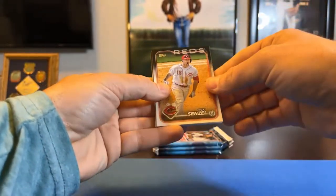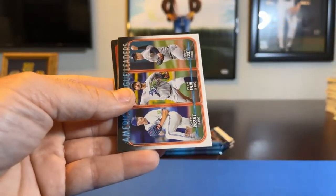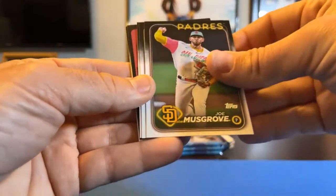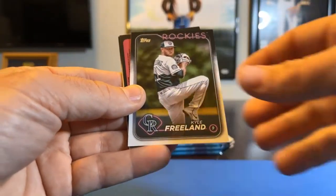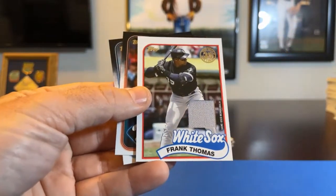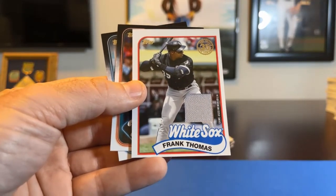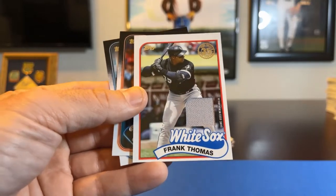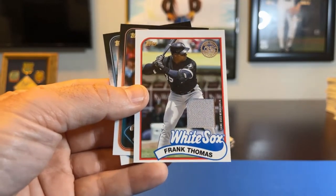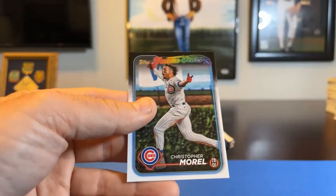Four packs left. Oh, looks like maybe our hit in this pack! Nick Senzel, Seiya Suzuki, Anthony Rizzo. AL wins leaders Chris Bassett — Blue Jays gets that one. Joe Musgrove, Colton Cowser rookie, Kyle Freeland — and looks like our hit! It's a pretty cool one, although it looks kind of miscut, definitely off-center. Frank Thomas game-used jersey card, 35th anniversary for the Chicago White Sox — which was the last team available and went to 006. Frank Thomas game-used jersey card! Brandon Marsh and Christopher Morel future stars.